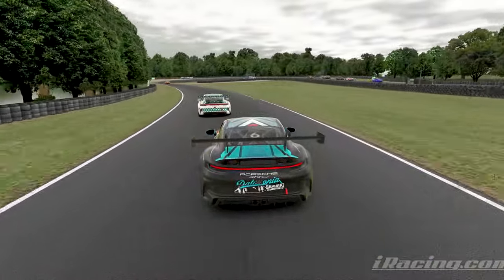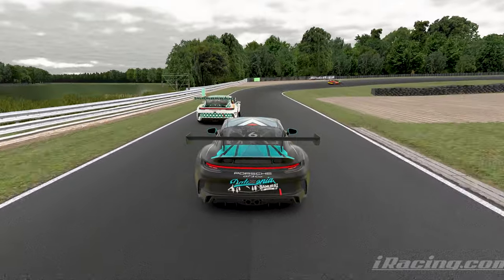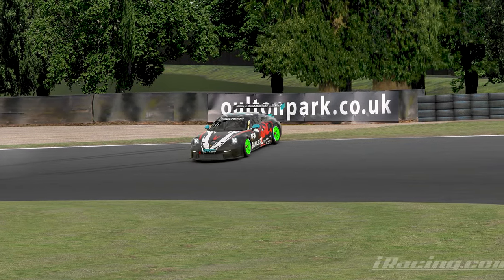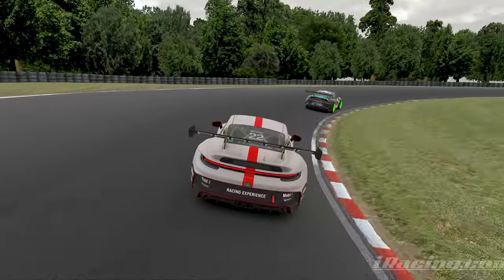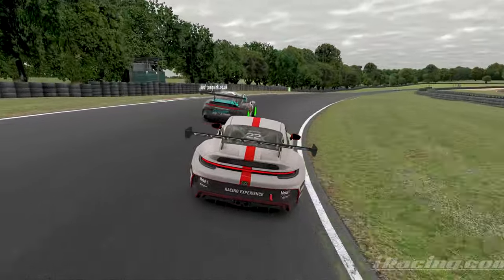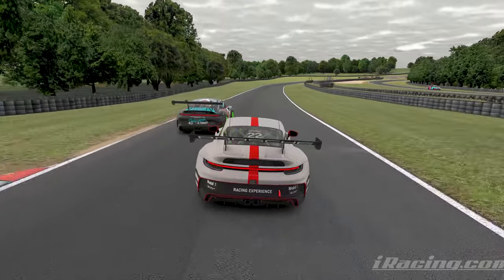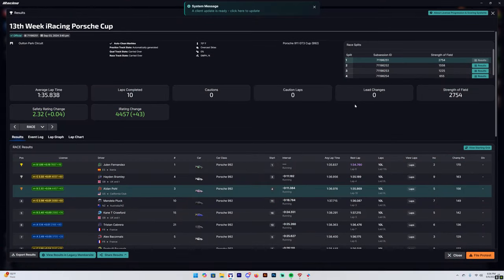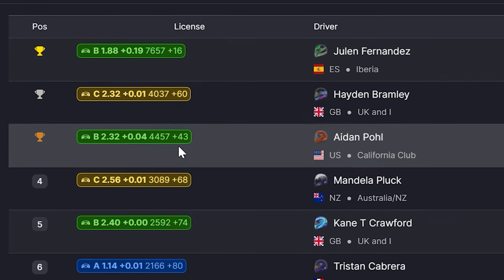Lap eight, car number 6 — who was in that earlier incident with car number 18 — goes for an almighty dive on the polka dot car, runs into the back of him and gets spun around on the carousel. Luckily he's able to rejoin, and car number 22 is actually pretty patient here, getting on the brakes and letting car 6 pull away. Some sort of tragedy avoided there.